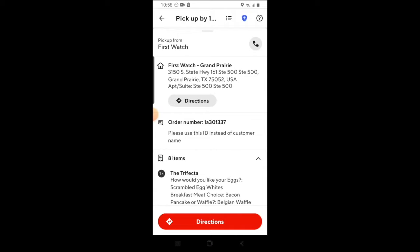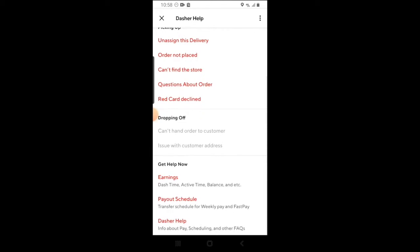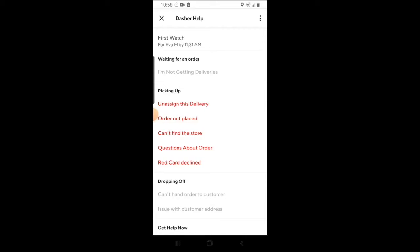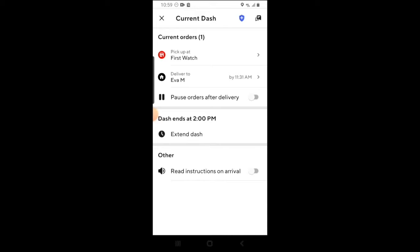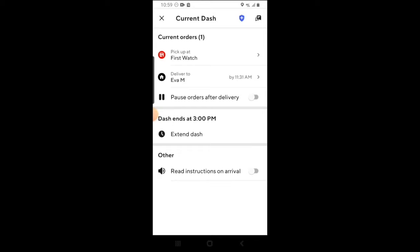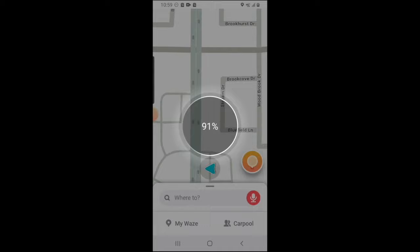If for some reason you need to cancel the delivery, you can click on the question mark in the top right-hand corner and then click on unassign this delivery. Keep in mind that this will impact your completion rating, which we'll cover towards the end of the video. Moving back to the home screen, if you click the bars at the top of the screen, you'll have a few more options: you have the option to pause orders after delivery, the option to extend the dash, and the option to have the app read instructions upon arrival — meaning if the customer left any notes, the app will automatically read them for you out loud. Once you get the delivery, hit the directions button and it will pull up your default GPS setting to navigate you to the restaurant.